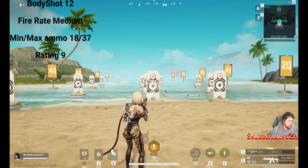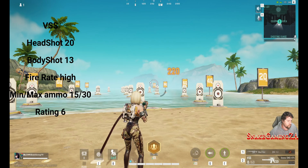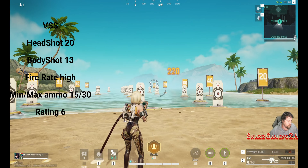Then, the tried and trusted M4 assault rifle up next. This gun does 18 headshot damage, 12 body shot damage. It's got a medium to high fire rate, minimum of 18, maximum 37 ammo capacity. I gave it a rating of 9. If the fire rate was slightly higher, this gun would be OP.